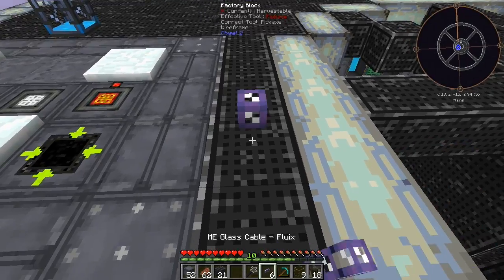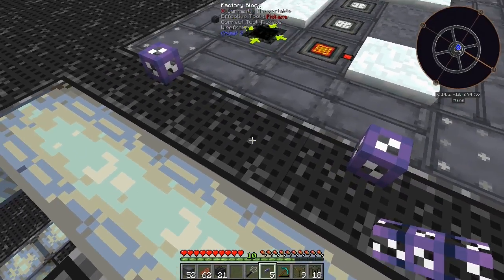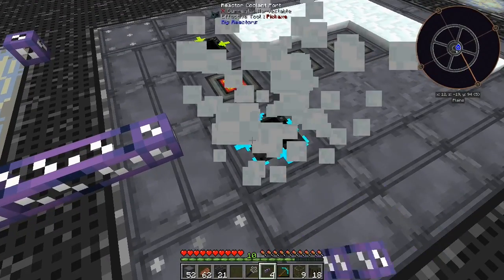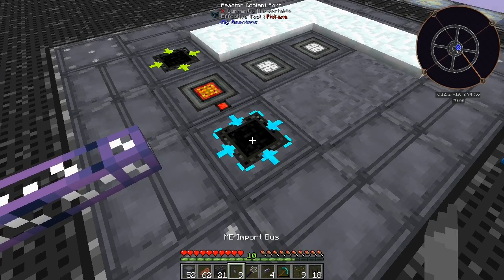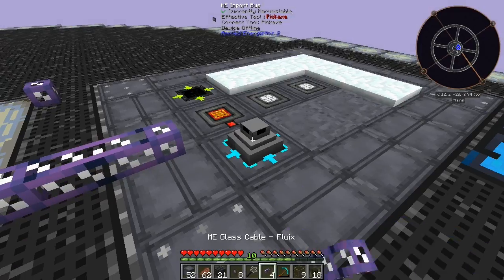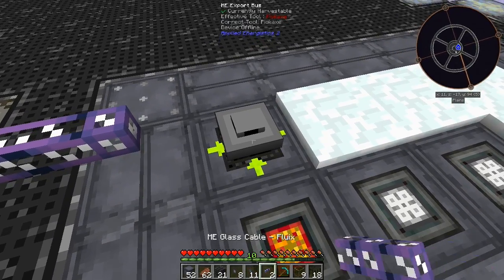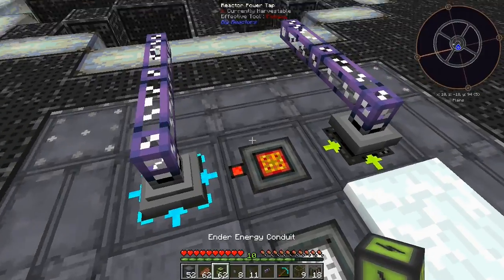We should probably have it come up out of the ground. Then we'll run the ME conduit here, import bus, export bus, and energy conduit there. The server is really laggy today - I don't know why, it's weird.